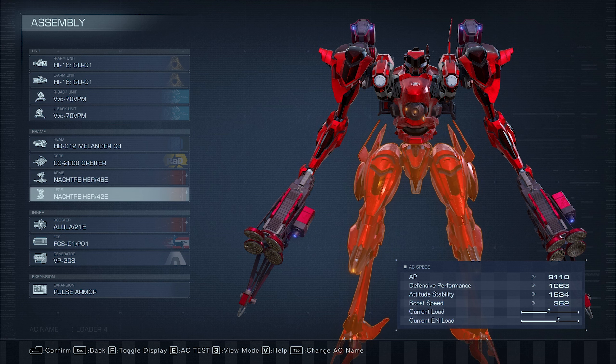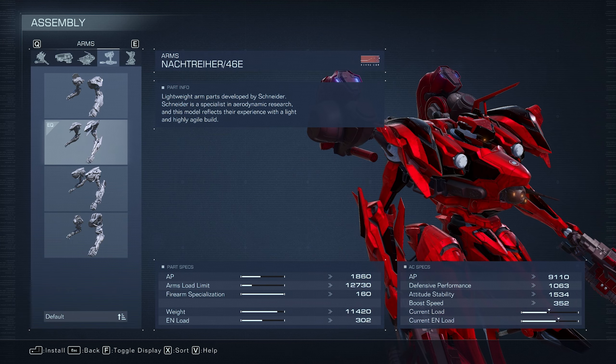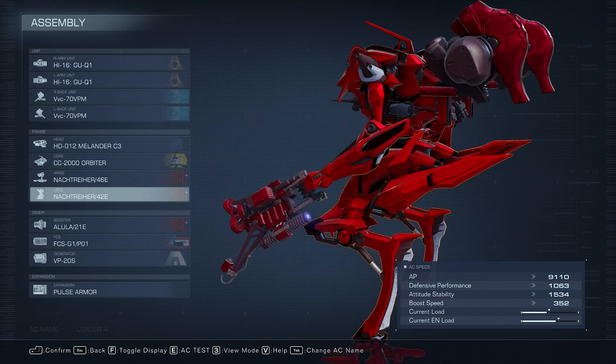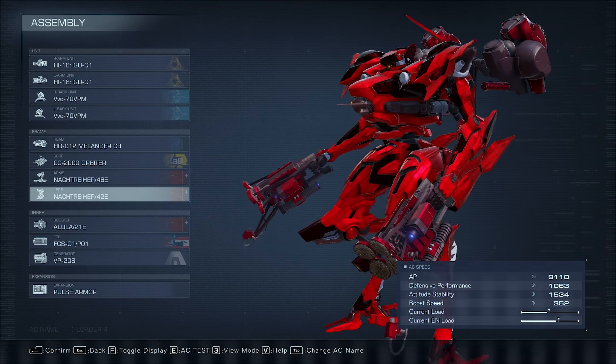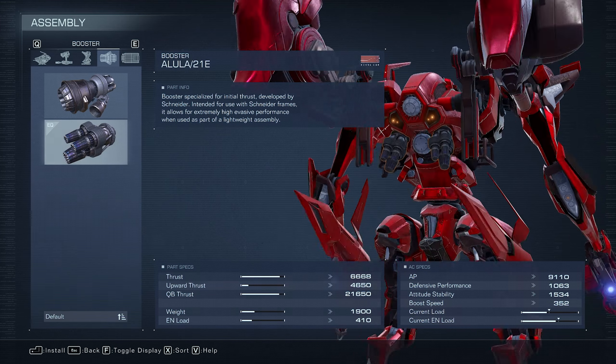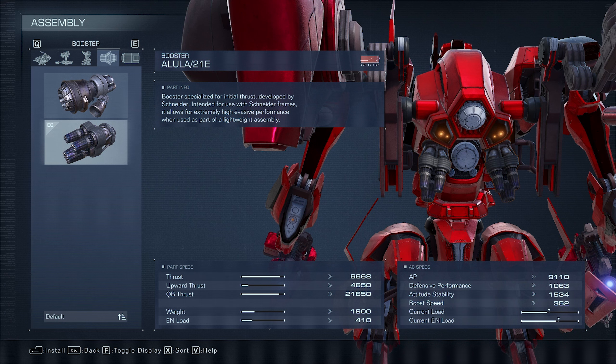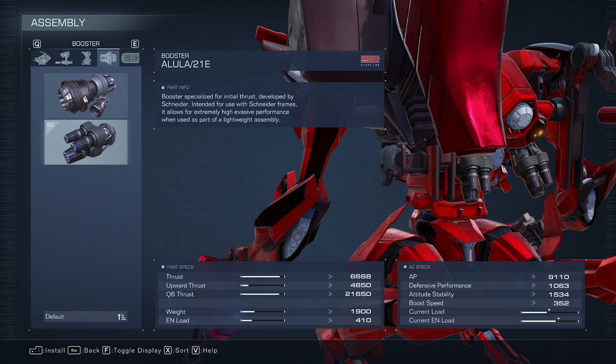For the arms and legs, I'm using these right here. They're very cheap, so you shouldn't worry — you should have enough credits for this. The rest doesn't really matter, but I'm using some parts from the training. Before you actually try this mission, I 100% suggest you finish the entire training.